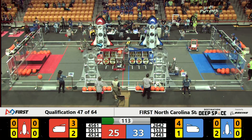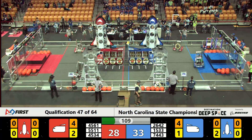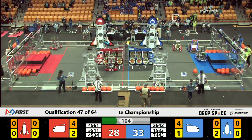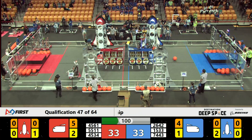Alliance member 26-42 dropping a cargo piece into the cargo ship while 74-43 is over on the red side of the field playing some defense — or trying to. It looks like they're not going to be able to defend as 55-11 is over at their loading station, looking to pick up a hatch panel.